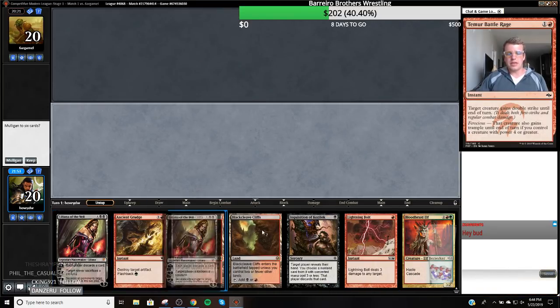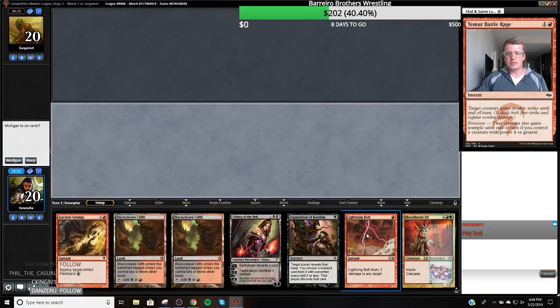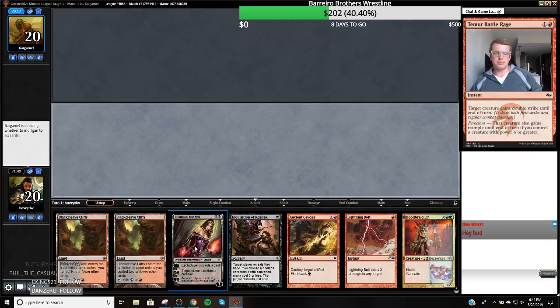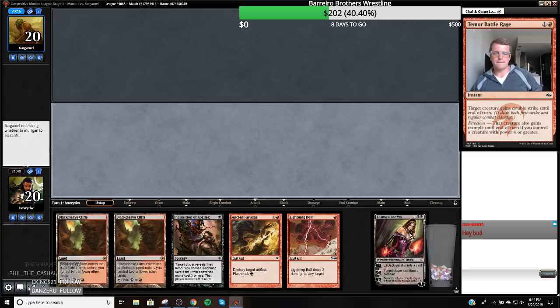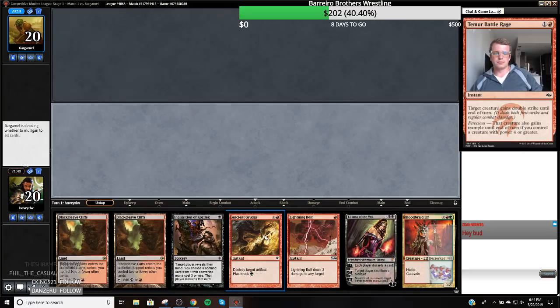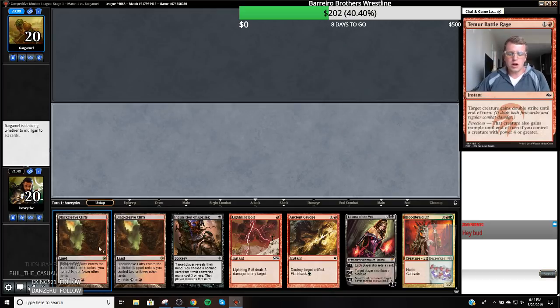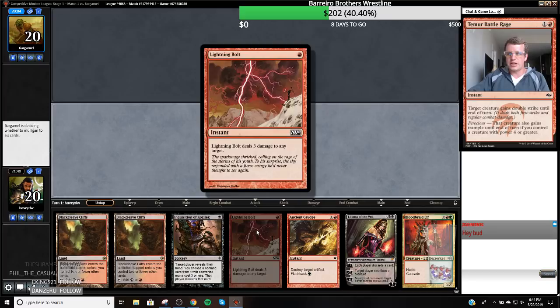This hand needs a land, but I think it's pretty solid besides that. We have Inquisition — we can take something that's not a bird, bolt a bird. We need a third land but I think the hand's pretty solid besides that. We are a little susceptible to Blood Moon though, so maybe this hand wasn't as good as I thought it was.